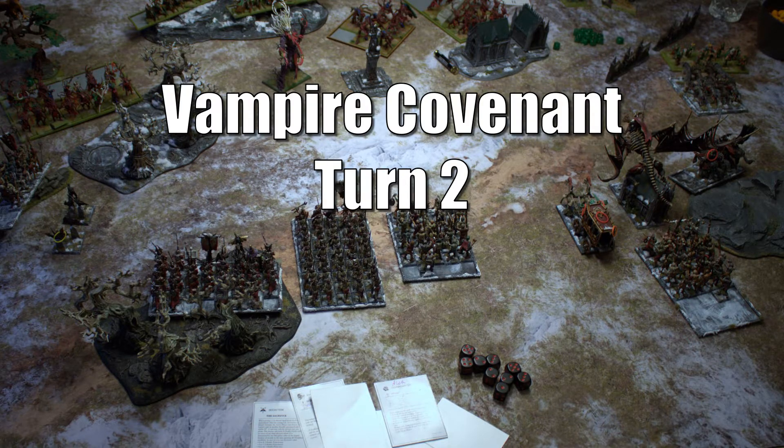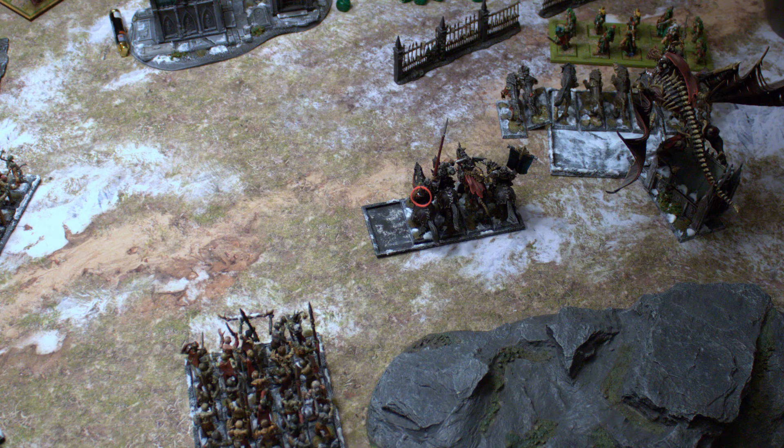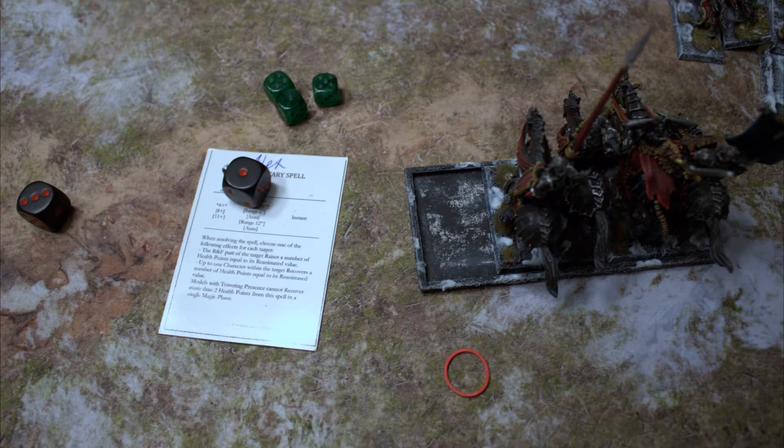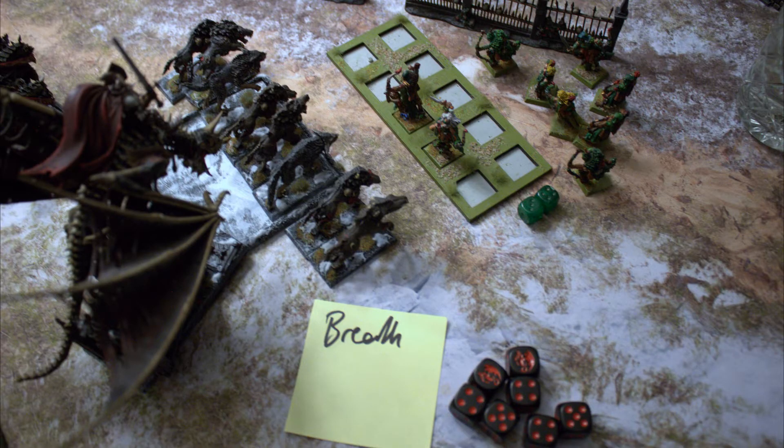Vampires Turn 2: no charges. The Bats are annoying, the Zombies shuffle left, Skeletons move up, and the Coach runs back to the Necromancer. On the eastern front the wolves reform to make room for the Dragon; the Zombies and Vampire Knights move up. Pentagram of Pain makes one wound; Arise restores a wound to the Knights, and Arise also recovers two wounds on the Coach through Gates of the Netherworld. In shooting, the Dragon's breath does seven out of eight wounds on a 4-up wound roll. The remaining Pathfinders pass their panic test.